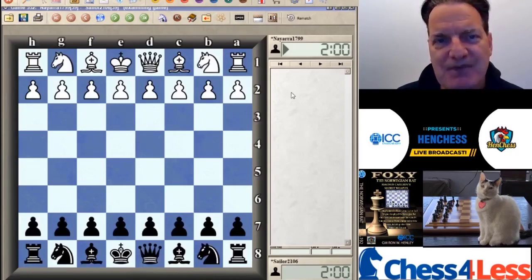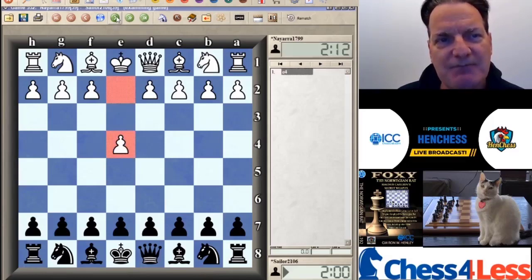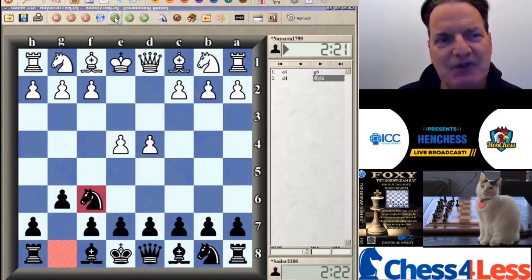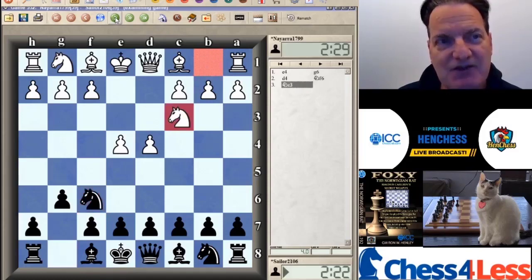We'll flip the board and take a look here. So, E4, G6, and now the very provocative Knight F6 — the Norwegian Rat, brought to light by our great world champion Magnus Carlsen. A lot of players don't want to play the challenge of E5, even though that is a bit more aggressive, and they play Knight C3 — a good, solid choice. Developing a piece, protecting the center.